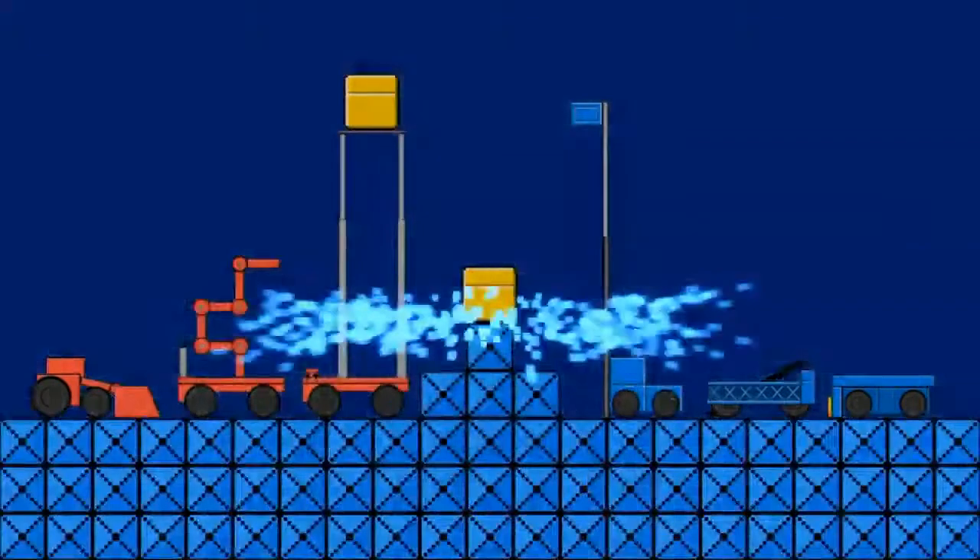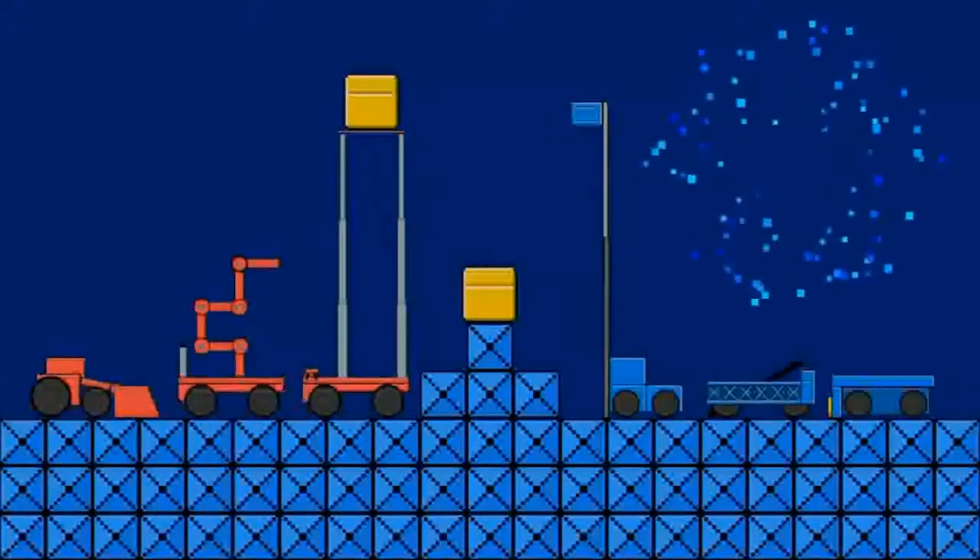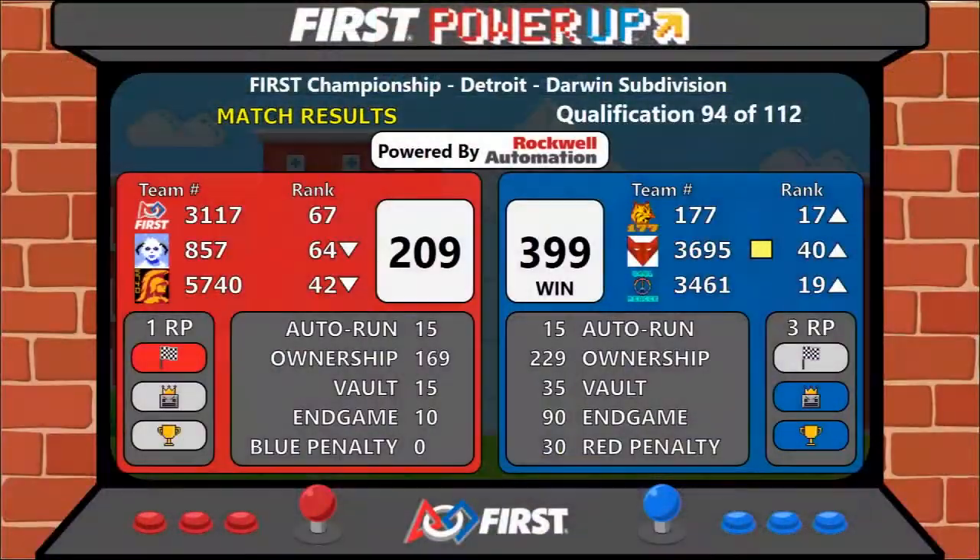All right, score coming up. The Blue Alliance takes that match — score 399 to 209. They earned three ranking points. One ranking point for the Red teams.